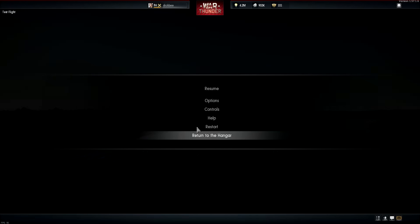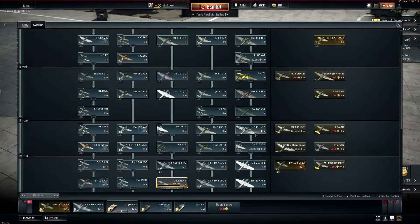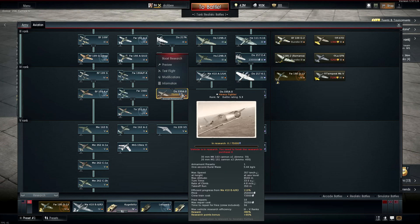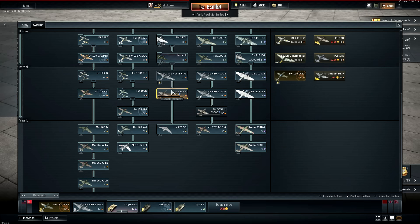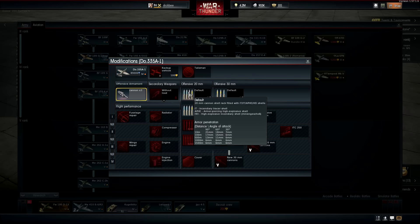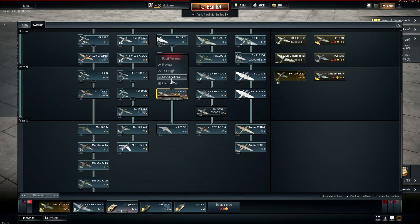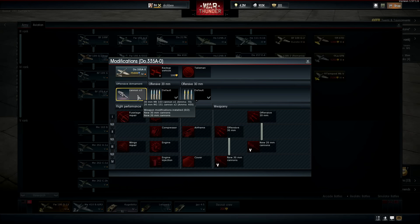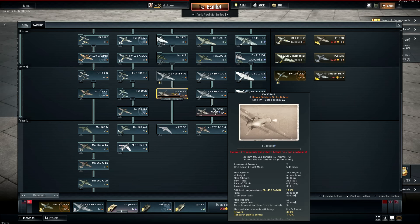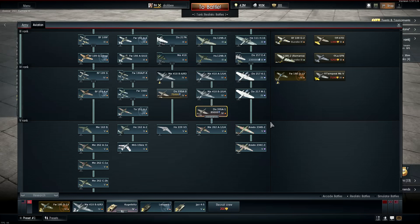Let's try the other one — the other one has the wing-root 30s, I believe. We'll take a look at the stats right now. In the tech tree they're right here — one's after the B6 R3. So this is the A0 at 5.3 BR, and the A1 — this is a heavy fighter, a strike fighter. This is the one with the wing-root cannons, I believe, the MG 151/20s. I thought one had wing-mounted cannons — I may be wrong, unless there's a premium one.